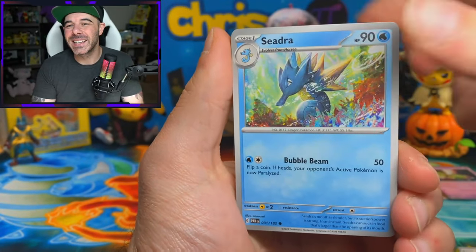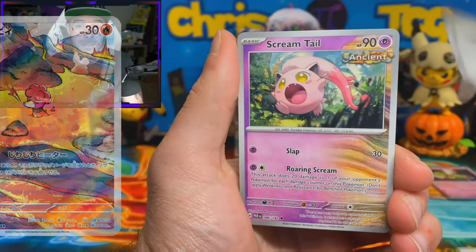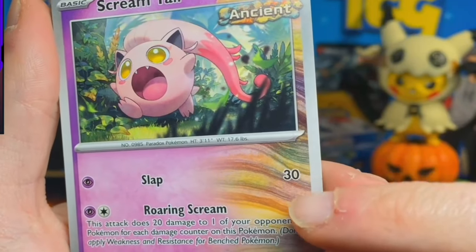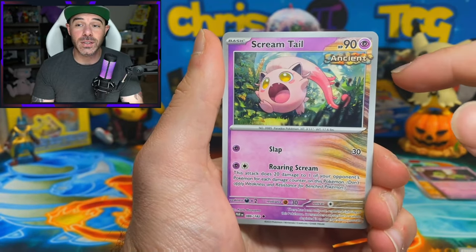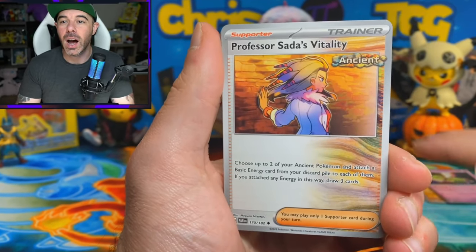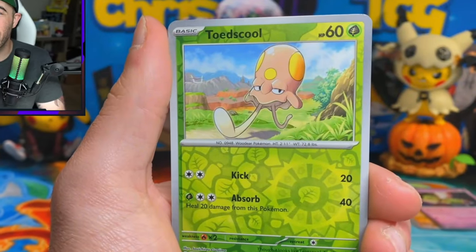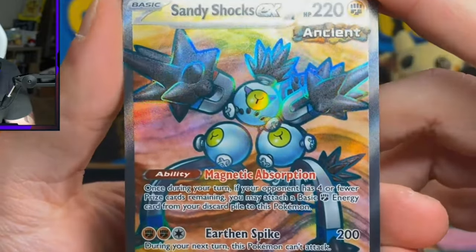We got a Flamigo, Porygon, Cedras. Speaking of art rares, I hope we get the Magmi Magby art rare. We got the Screamtail Ancient card here. Look at the way the Ancient and Future cards are going to be - I absolutely love this, and the reverses of these are actually like mirror holos. We have Professor Sada's Vitality, Simipore, a Toad School, and a Sandy Shocks EX full art for our first full art.